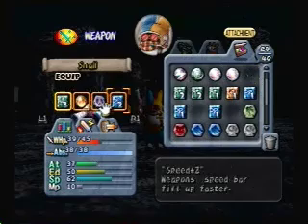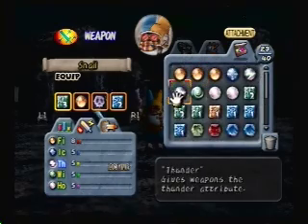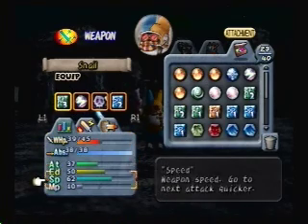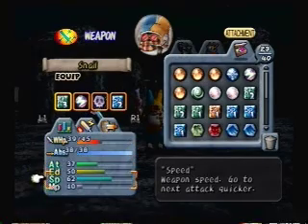Okay, keep those numbers in mind. Actually I'm going to do electricity, because most of the monsters here are weak to electricity. So thunder eight - thirty seven, fifty, sixty two, ten.